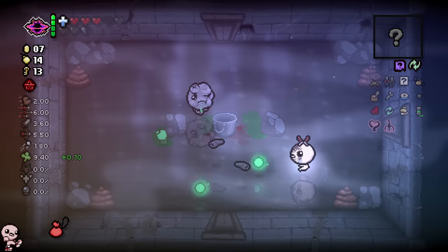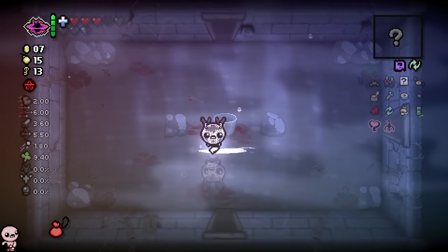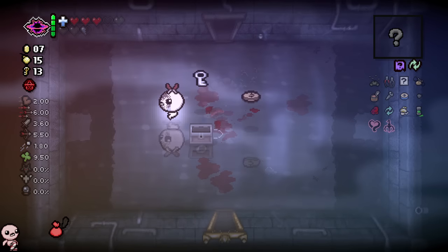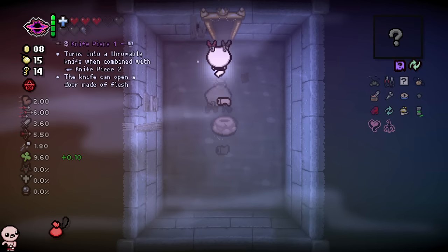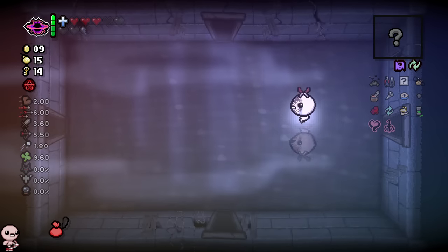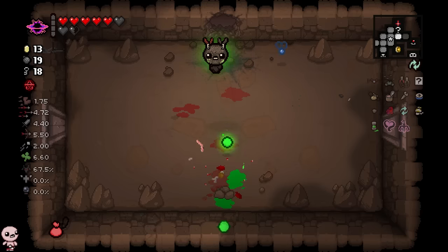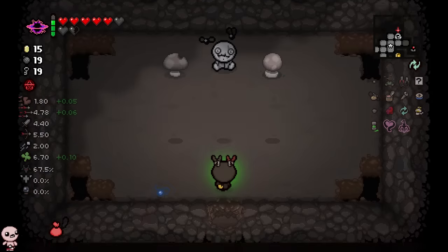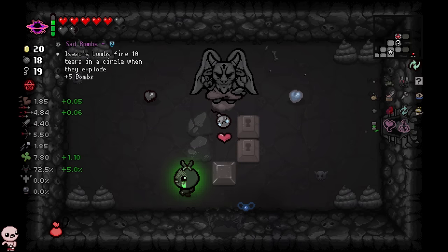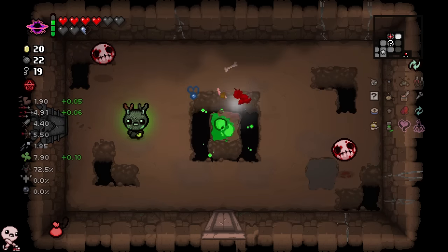Whenever you start a run and you just know that your pills have a terrible pool — because every single time you play an Isaac run, you get a certain pool of pills that you just work with, and sometimes your pool of pills just kind of sucks — the fact that there's an item that can reset it is something I've never seen in Isaac before. That's really cool. Let's test it out. Pill: shot speed down and a luck up. My pill pool today is actually really good. And then here we get sad bombs — those are just absurdly good. Sad bombs will literally carry your run no matter what.